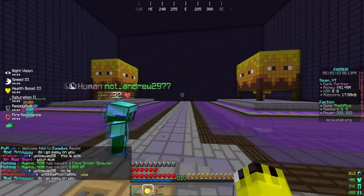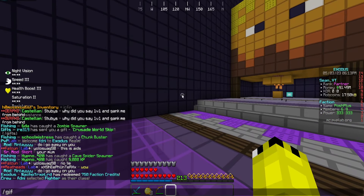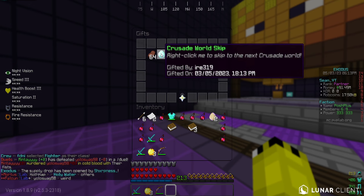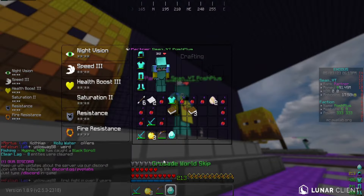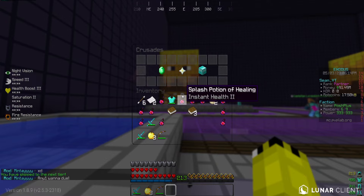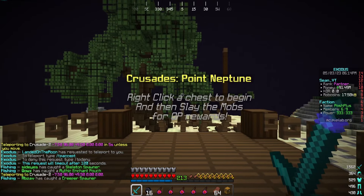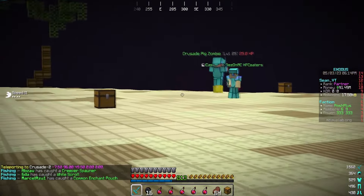Our faction member Ire just gifted me a free crusade world skip. If you don't know, crusades is one of the easiest ways to make money. You can see the gift right here - a crusade world skip by Ire, huge thank you! I personally haven't seen the second world at all, I was very close to grinding to it but we got the skip. Let's use this bad boy right now. Do slash crusades - okay, this is Crusades Point Neptune.